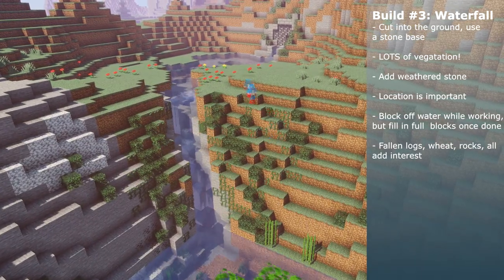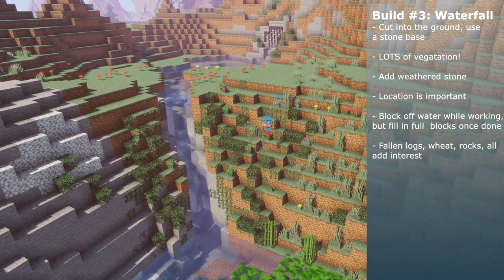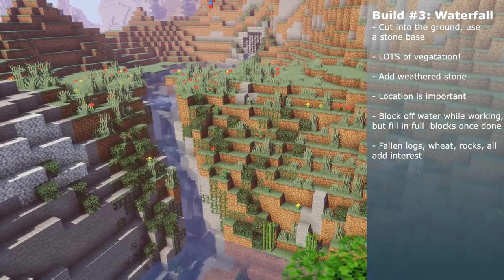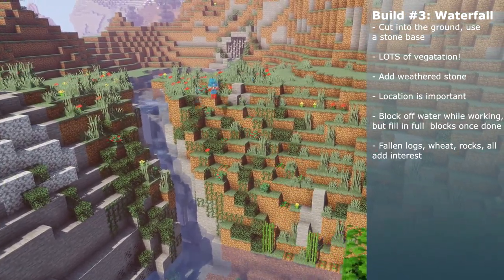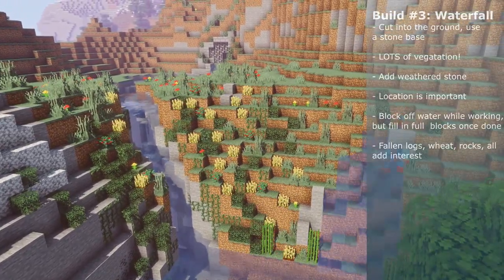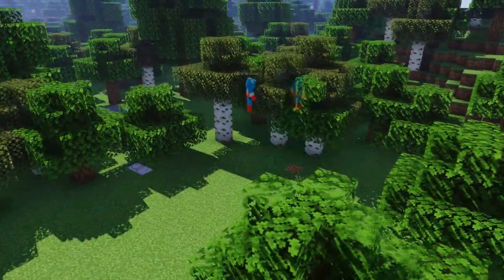Use the biomes around you to your advantage. I had a little list when I started this of things I wanted to place in the world, but I ended up scrapping about half of it and coming up with new ones when I looked around at what was nearby. A couple of them came to me simply because I saw a cool geographical feature and wanted to make use of it and double its interest.